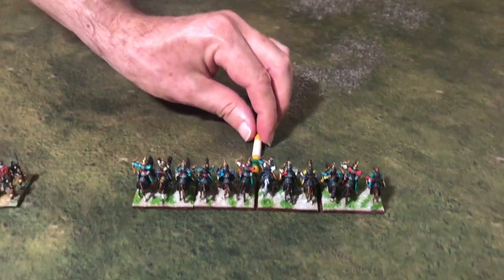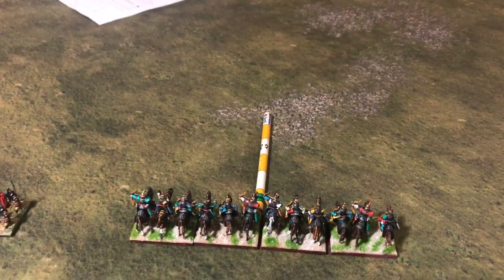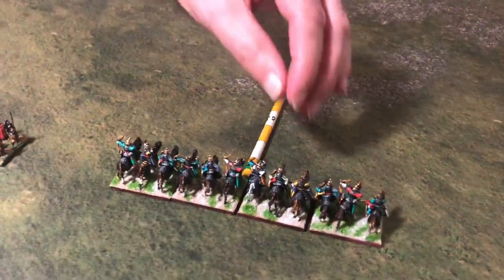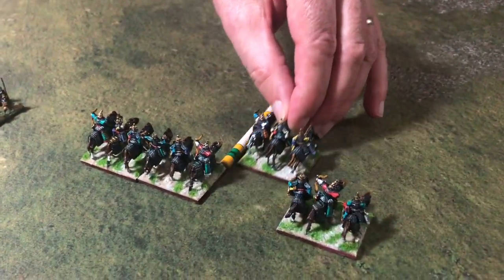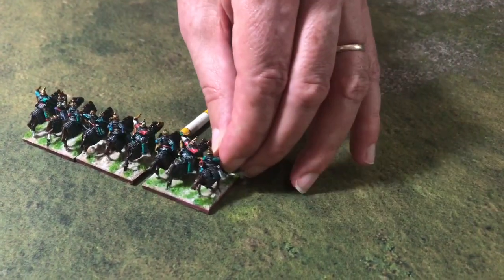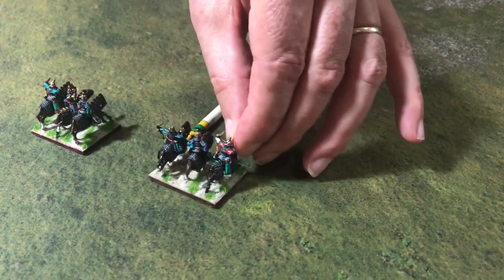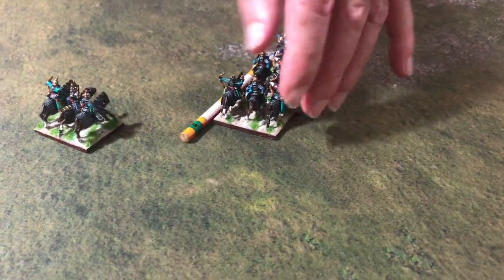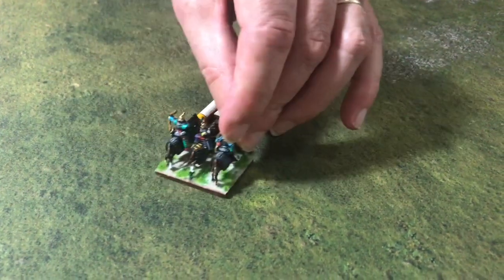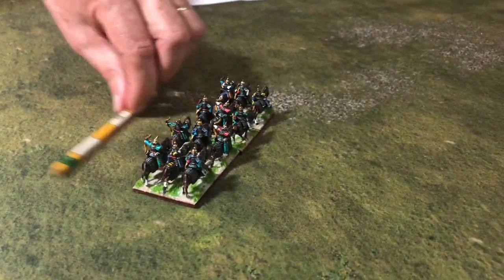Maybe we want to change from a line into a column. In this case, any element in the line can move forwards and other elements will fall in behind. So here I'm going to move this one forwards the full move, this one slides across and goes in behind, the next one slides across and goes in behind, and the final one will also slide across and go in behind. There we have a column.